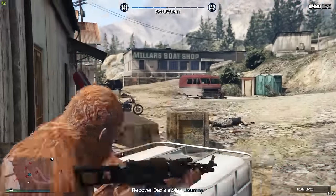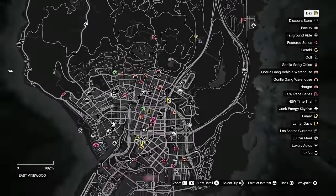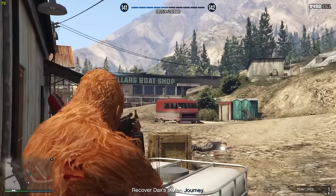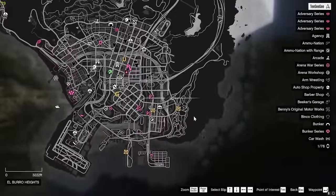The first mission takes place right here, and the next five will take place outside the Freak Shop in the city. After you've completed the first mission, just go over to this D on your map and start up the five Dax missions. Upon completing all of these missions, your character will steal the Brickade 6x6 and store it in the Freak Shop.